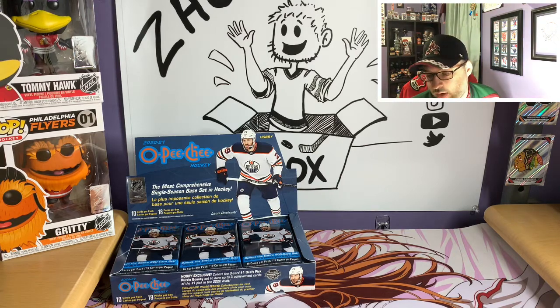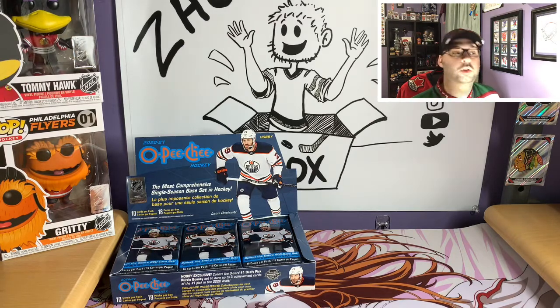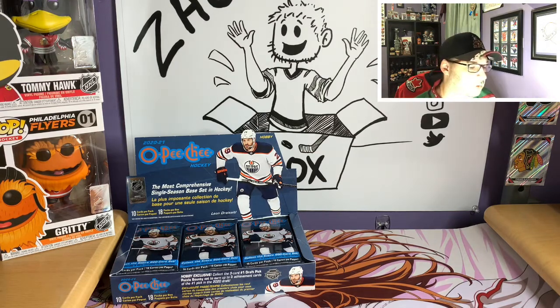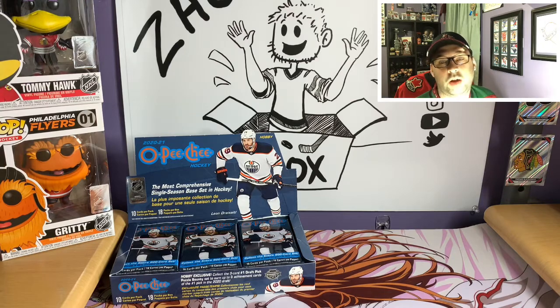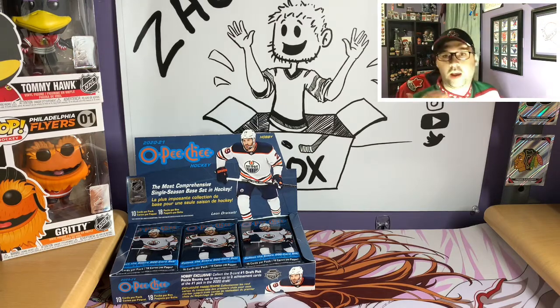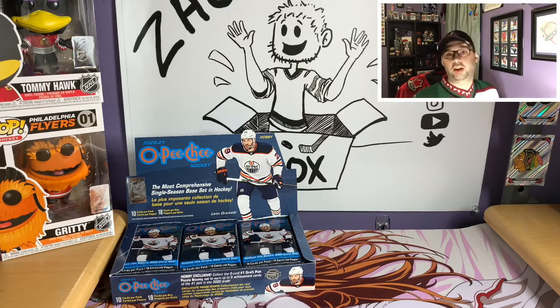Those rookies will be redemptions once the draft and season happen. There's a Number One Draft Pick puzzle bounty — one in every 96 packs — and if you complete the puzzle and turn it in, you get a three-card set of the number one overall pick, which is probably Lafrenière going to New York. They also have manufactured banner cards with different trophies. Those are the main types of cards you're looking for in this set.